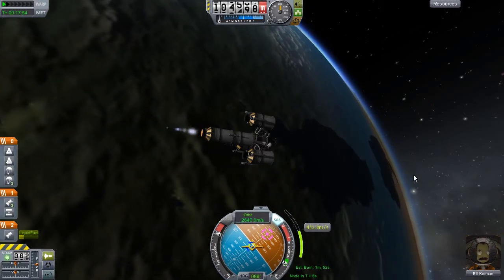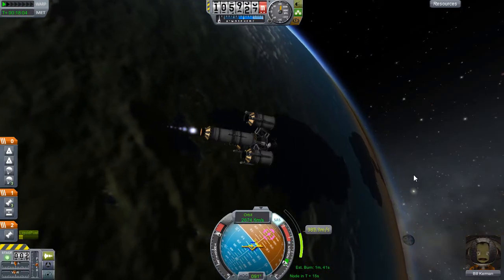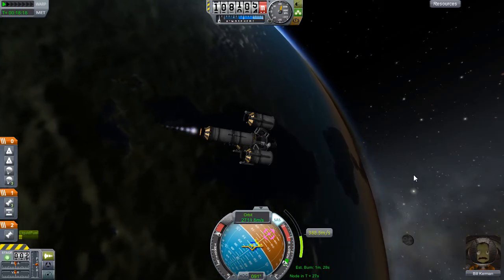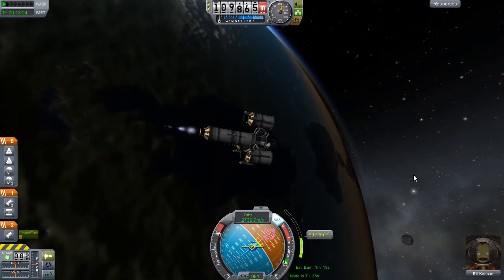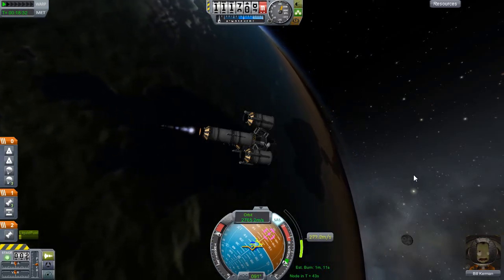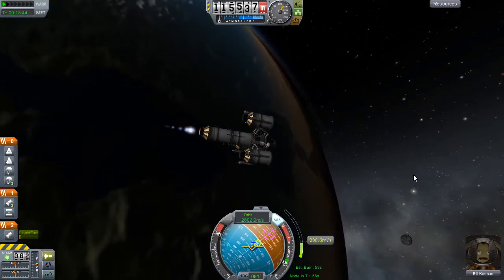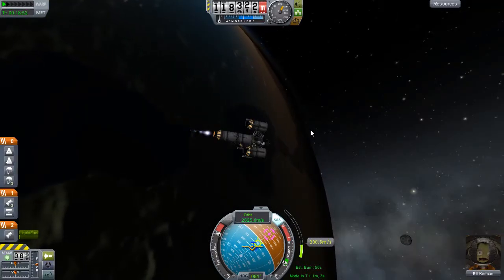The moon is just cresting the horizon, which tells us we're thrusting in the right direction. When the moon is on the horizon it's at 90 degrees, and the way the orbits work - it's all about gyroscopic precession - 90 degrees just happens to be where we need to push to get to the right spot.